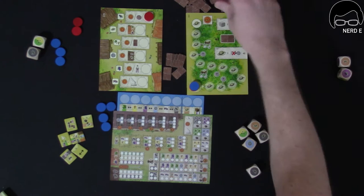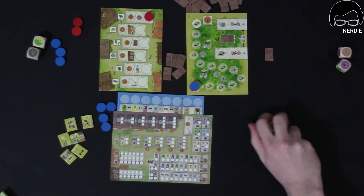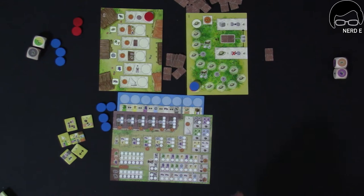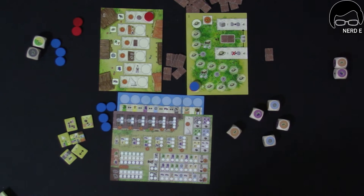Beginning each round, we draw the top roof tile from the pile and put it in the available area. Then we roll five dice — I'll try to keep them contained. Two dice are set aside for later use. In the solo game, there are seven dice total. I'm going to roll these five, then I take one and the neutral player gets one, which just goes up here.